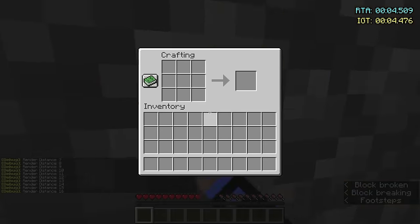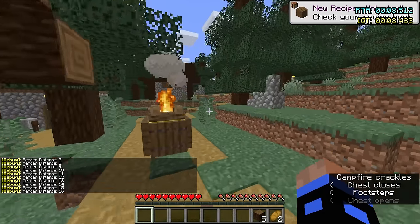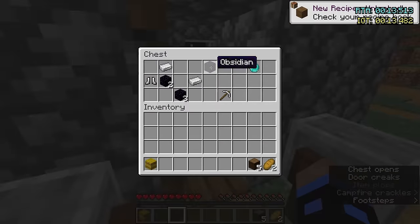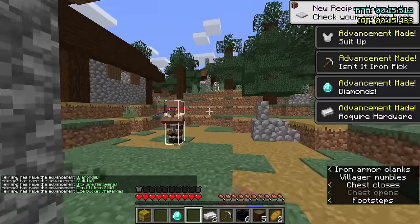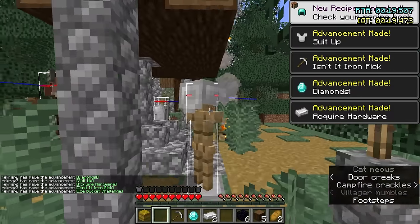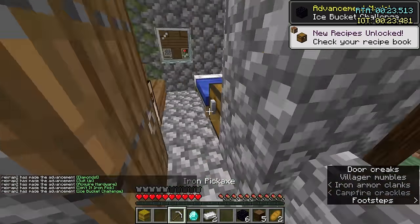I spawn in a taiga village, right? Crazy! If you've seen any of my speedrunning videos, every single one — look, I'm getting a hay bale right now under a campfire. You never see that in speedruns. Every single speedrun you basically spawn on a beach and find a buried treasure. But this — this is like my second ever enter with a taiga village!